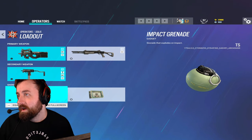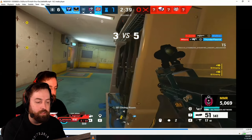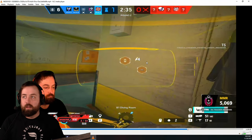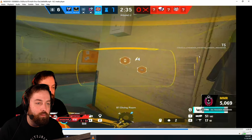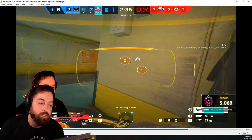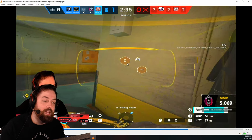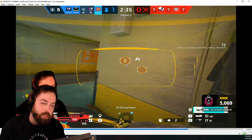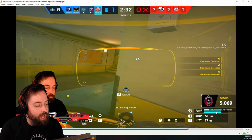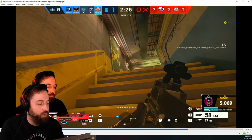Most of the time you're going to be bringing the bulletproof cam. Solus's ability works like this: when you activate your helmet you're able to see enemy utility and gadgets wherever they're at - about a 20 meter range. I can see an enemy drone or an enemy on their camera. When an enemy is on their drone, you'll see this and know exactly where the enemy is at. You cannot use your gun while using this ability.